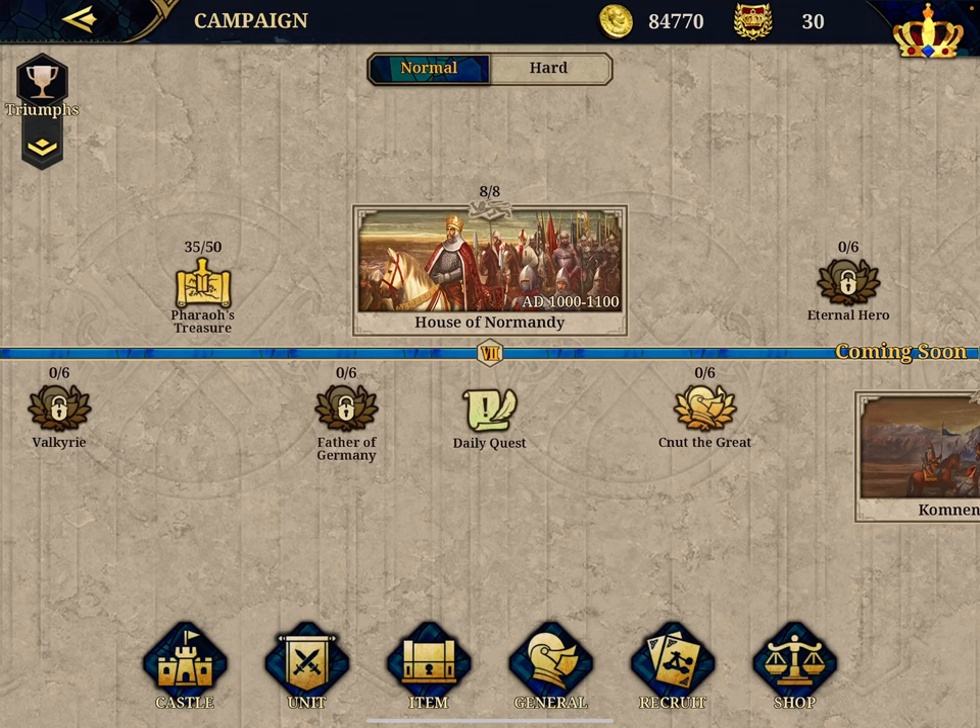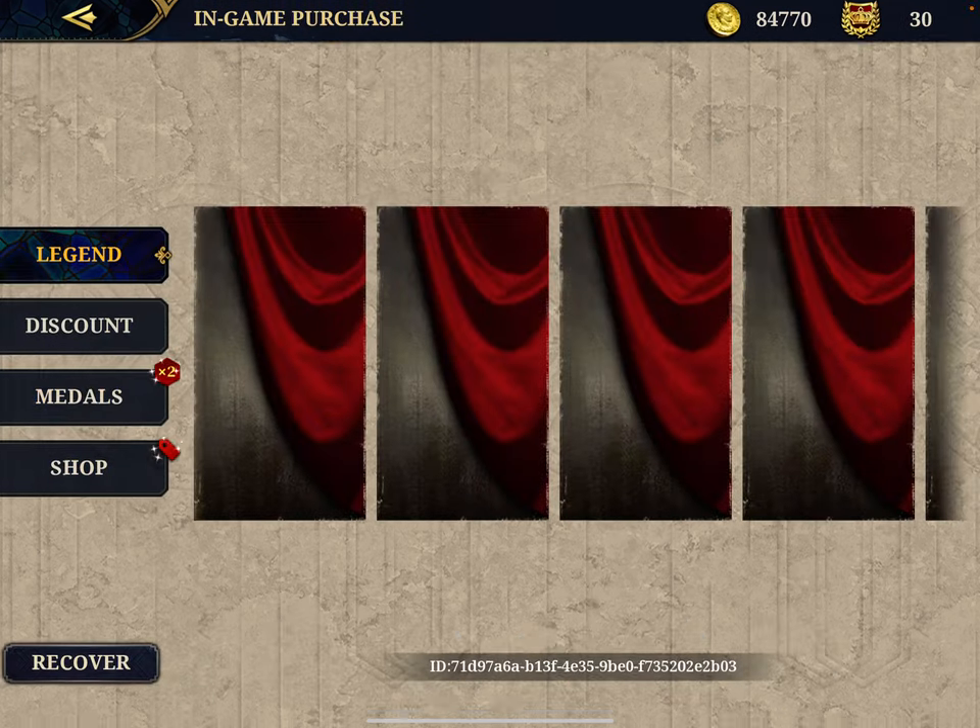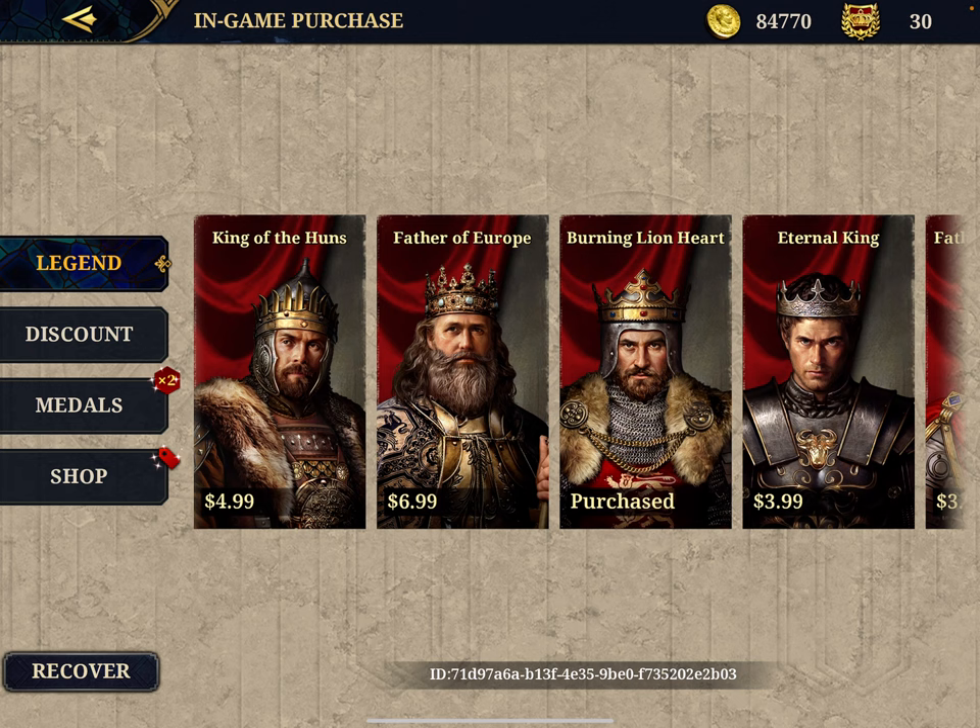Those are simple tips for you. And if you're willing to spend some real money, the first time you buy medals you get them twice — basically a 50% lower price. That's a good investment. I hope you enjoyed this video, and don't forget to subscribe.